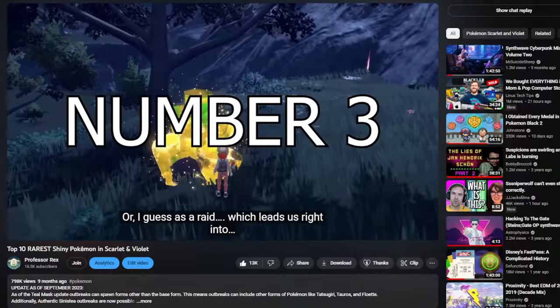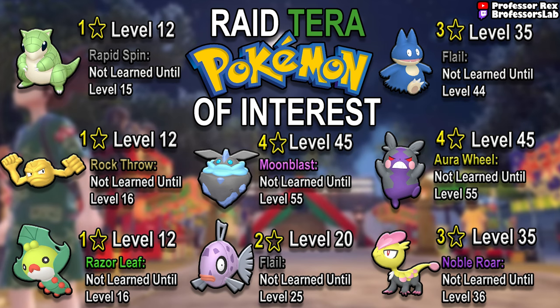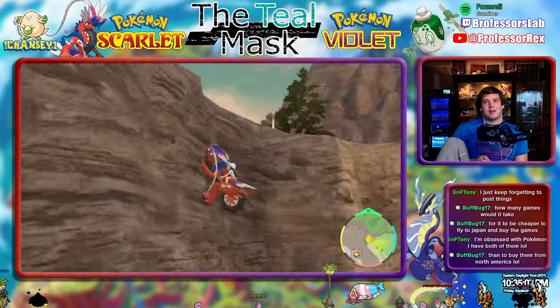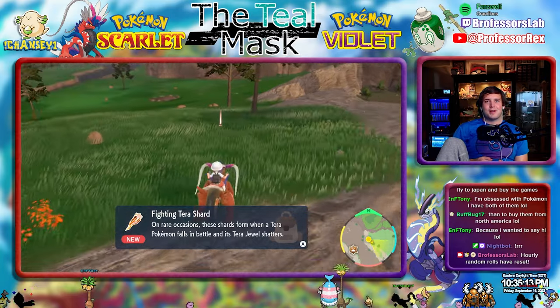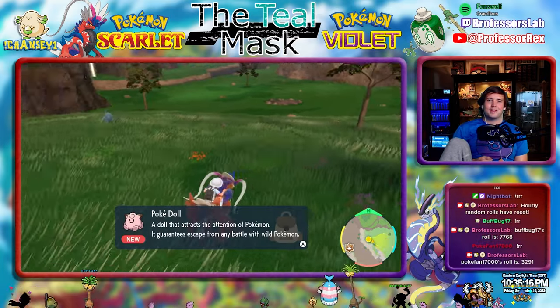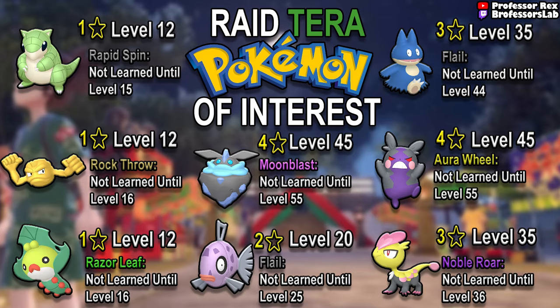Number 3. The last time we dove into the rarest shiny hunts in Scarlet and Violet, we talked about some of the interesting raids that could be found across Paldea. Kitakami has delivered us with a few more that might be worth keeping your eyes out for. If we look at the Pokémon that spawn in raid dens in Kitakami, there are a few that can be caught with moves they wouldn't usually have yet. You can definitely get these moves as early as level 1 through breeding. However, you can't pass down Master Balls through breeding, so if you find one of these shiny raids and catch them with a Master Ball, you've locked in something that isn't possible anywhere else in the game.